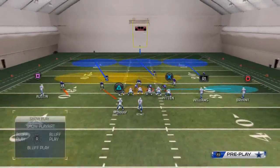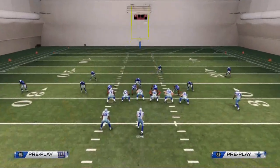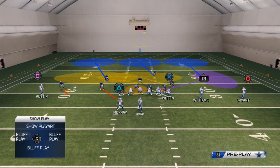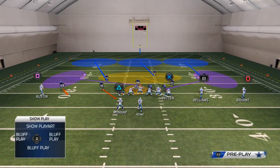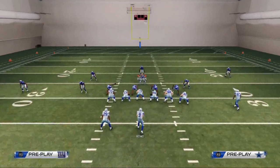Now come the following adjustments: spy this defensive tackle; flat zone or man this tackle up on the tight end; curl to flat zone the right-of-screen defensive end, Justin Tuck here. Now you can user control Williams. What I like to do most with this play is take Williams and just put him into a purple zone over there, and then I'll user control the safety in the middle of the left seam.